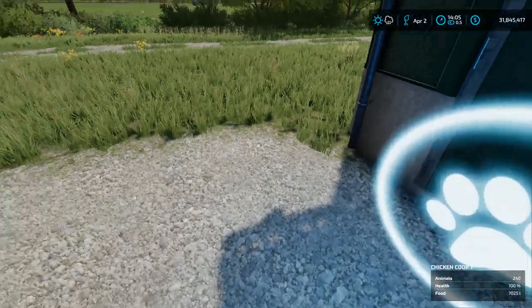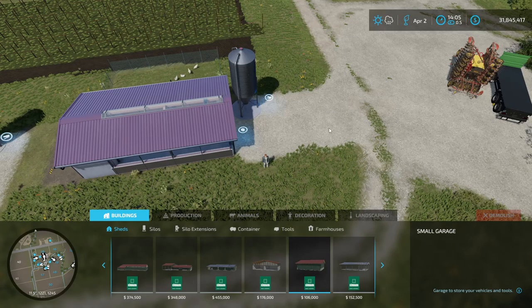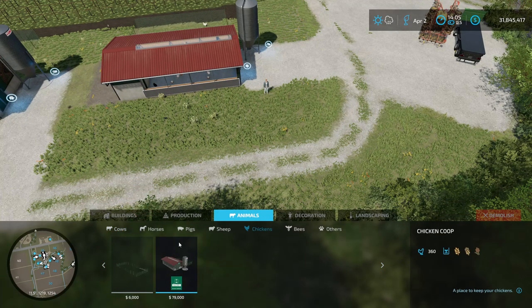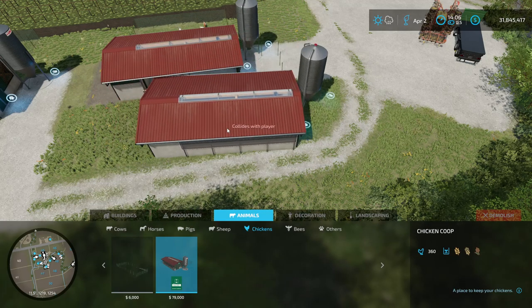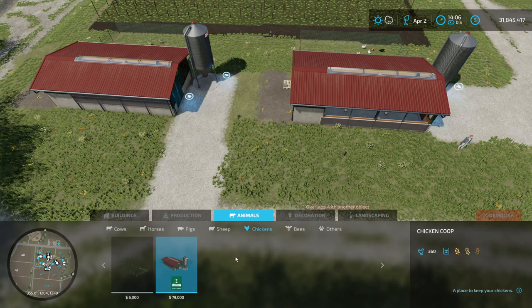There are two types of chicken enclosures in this game. You find them the same way as the bees — under the construction menu, go to animals and chickens. There's a small pasture, they call it, and then there is a full-fledged chicken coop, which I have two of. If you highlight the chicken coop in the menu, it will tell you what your chickens eat — they eat wheat, barley, and sorghum.